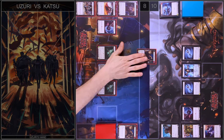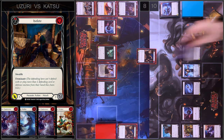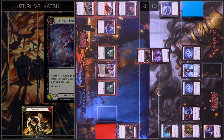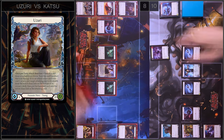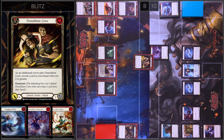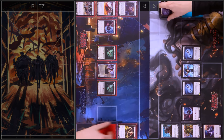I'm going to play Isolate — three damage, Stealth and Dominate. I block two. In the reaction step I'm going to play Uzuri's ability. I will show you Demolition Crew. I put Isolate on the bottom of my deck and put this attack action card in the active chain link — six damage and Dominate. I have no reactions. You take four damage. Let's close this combat chain. Pass turn to you.